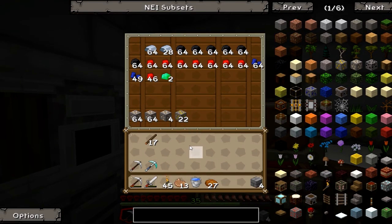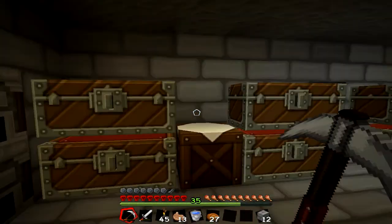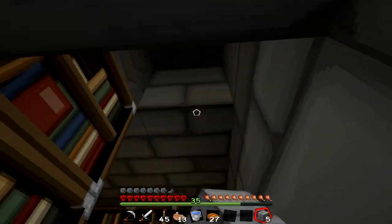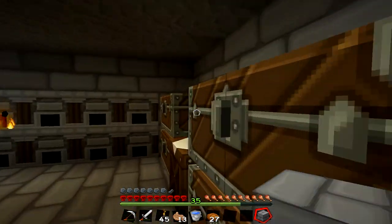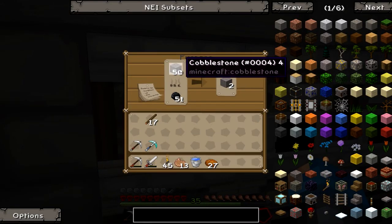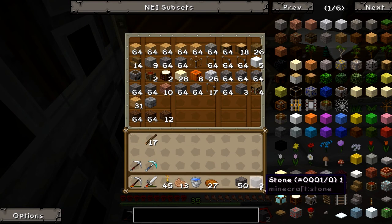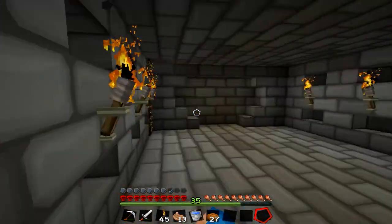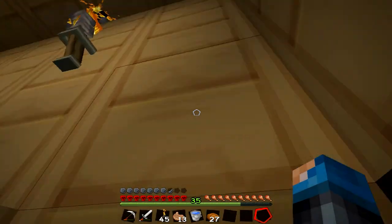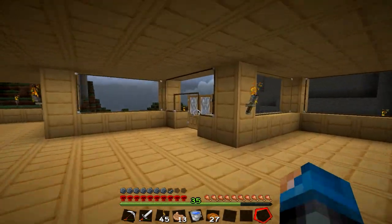That should be fine now. And we are good. Let's clear this up — we have just enough. Let's put stone bricks back in there and head out on our journey. Now we're gonna go to the mine shaft that Aaron had in his house, and we are going to go downstairs. Go to the strip mine, I think it is, and there should be some stuff there.